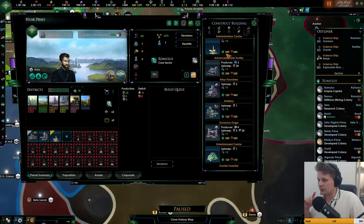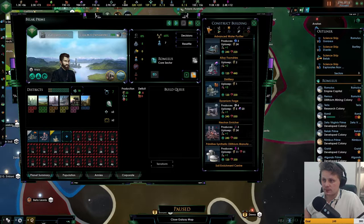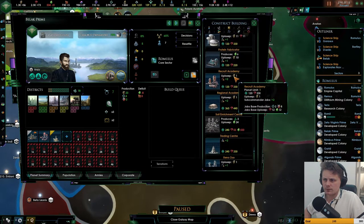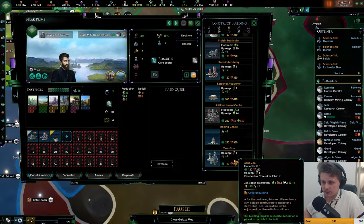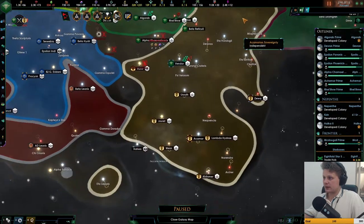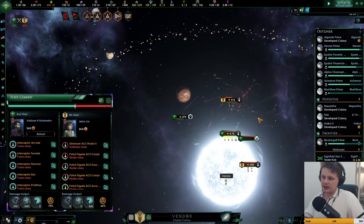No need for amenities right now, so we can always upgrade that later. Empire sprawl buildings — where are you again? The Xeno Zoo — it's only one job actually, that would not be such a bad thing. I will go with research later on this. Okay, that's nice, so we're still fighting in here and just destroying them. They lost seven patrol frigates and they will lose a bunch more.